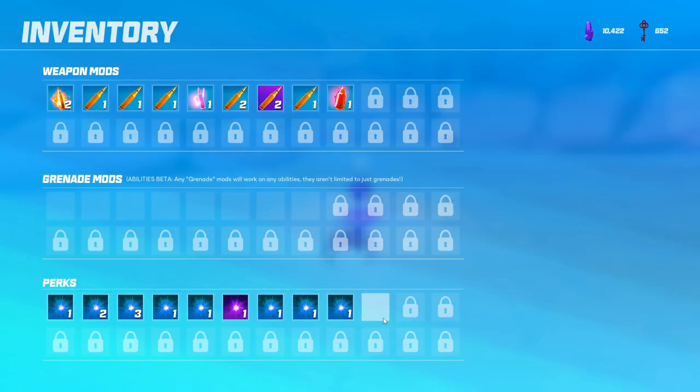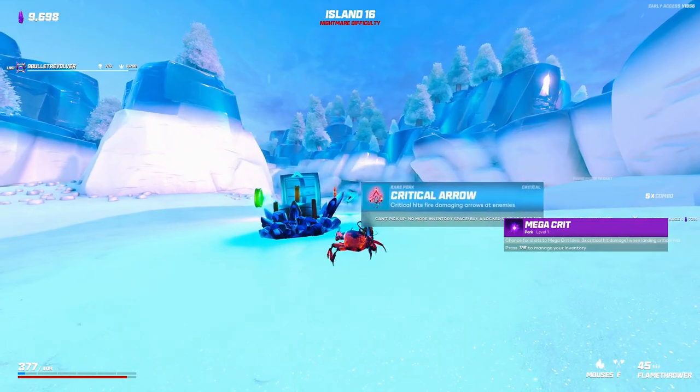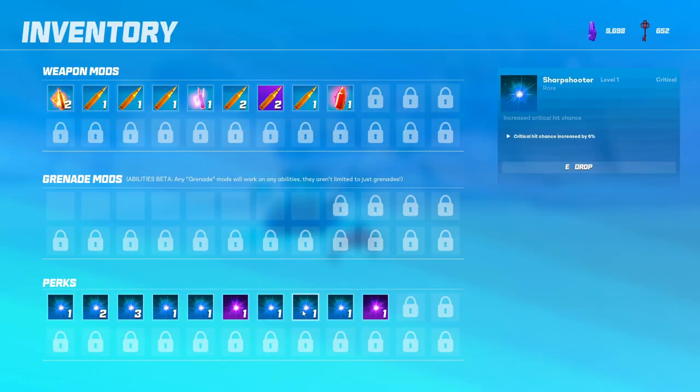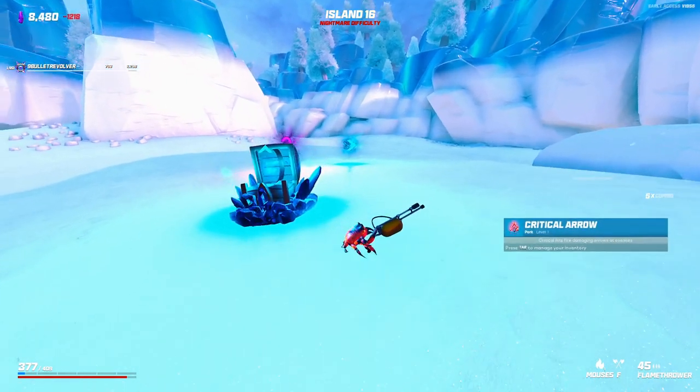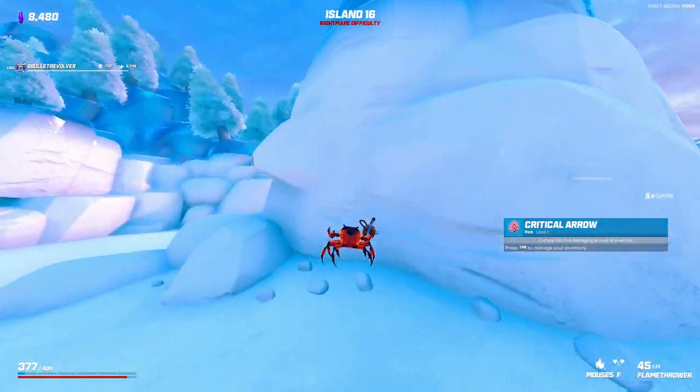A Mega Crit — this is weird how much crit I'm getting. Getting a Critical Arrow — there it is, nice. We'll just keep pumping. And we got an extra chest — what a bountiful island.